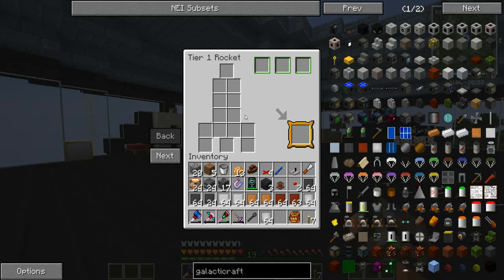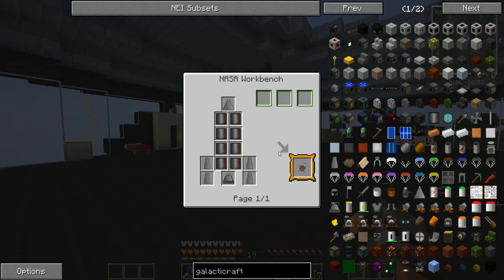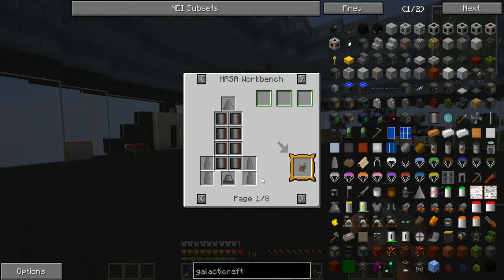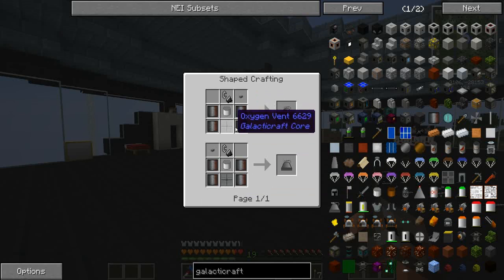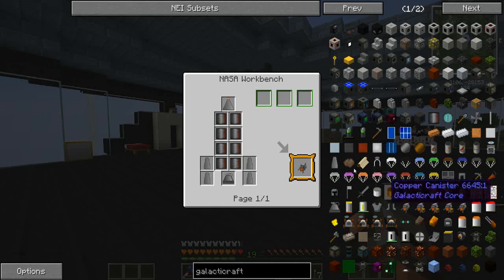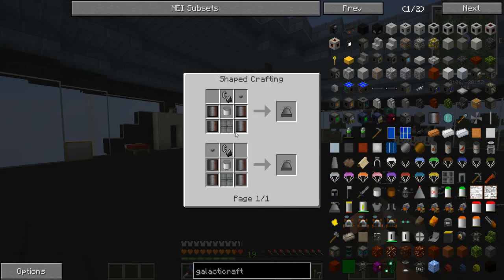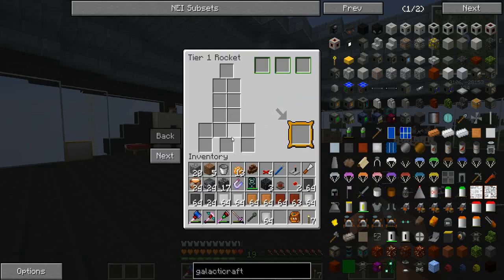So we're going to need eight of those, and then four per fin - that's 24. Then 16 and 8 is 24, plus four more is 28, and then I don't know about the nose cone. So we're going to need about half a stack of these plates.